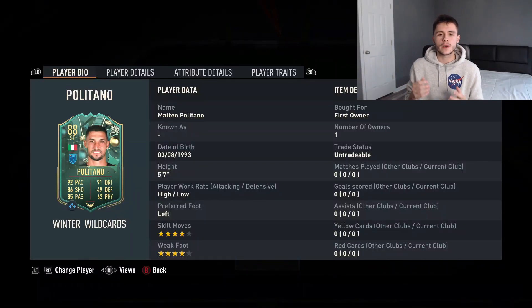To complete the new Politano card you're looking at around 100,000 coins, and an 84 and 85 rated team are the two requirements in order to complete it.